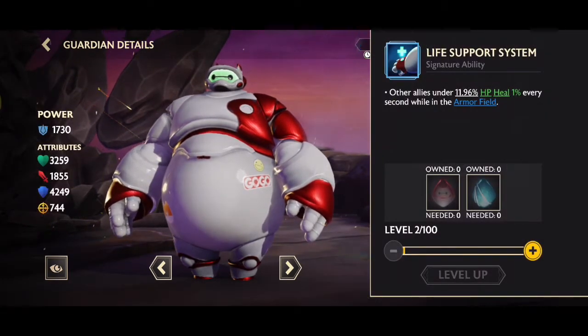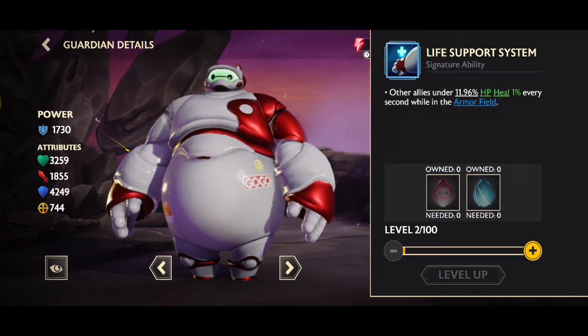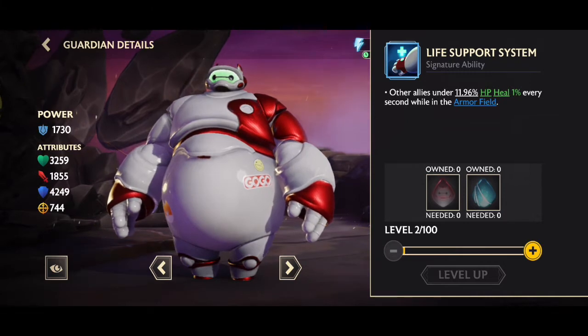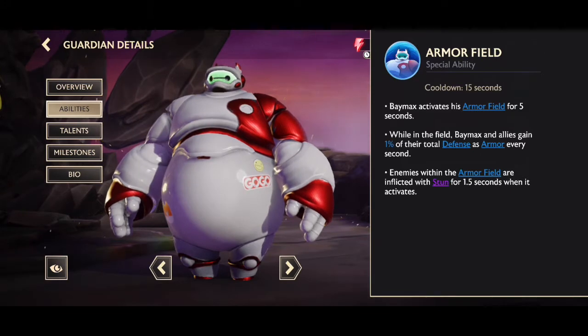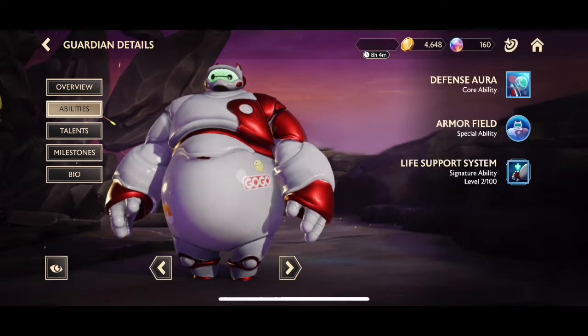That's the signature ability: other allies under 11% health heal 1% every second whilst in the armor field, and this increases as you go up. The special ability lasts 5 seconds, so that's 5% health, and it increases as the signature ability increases.